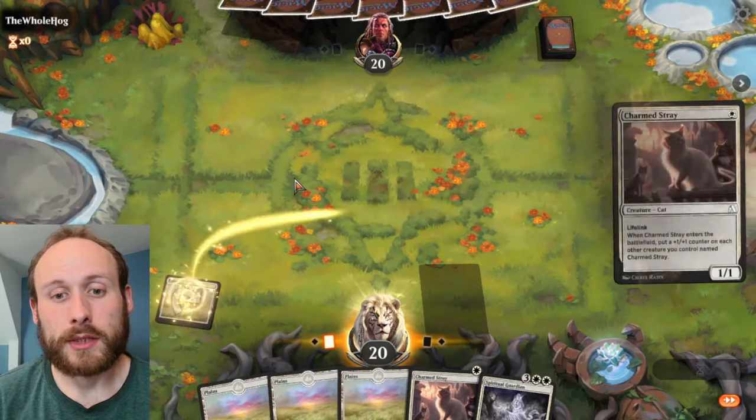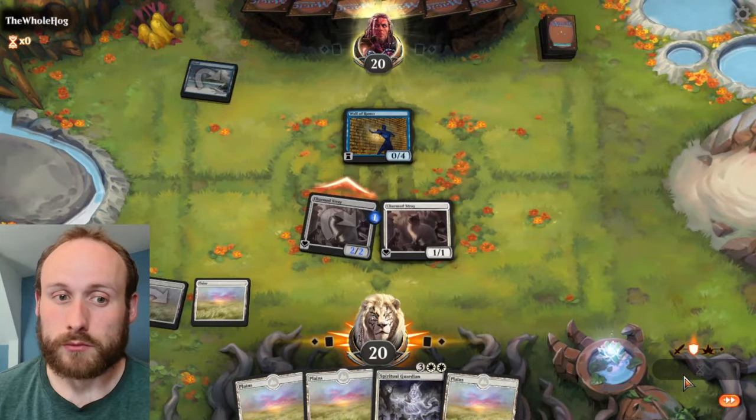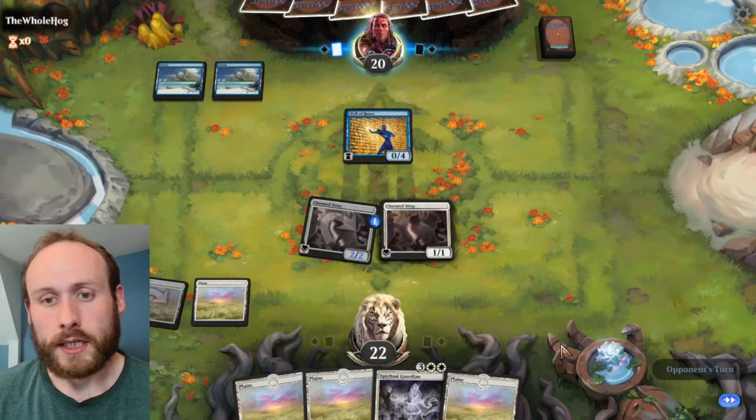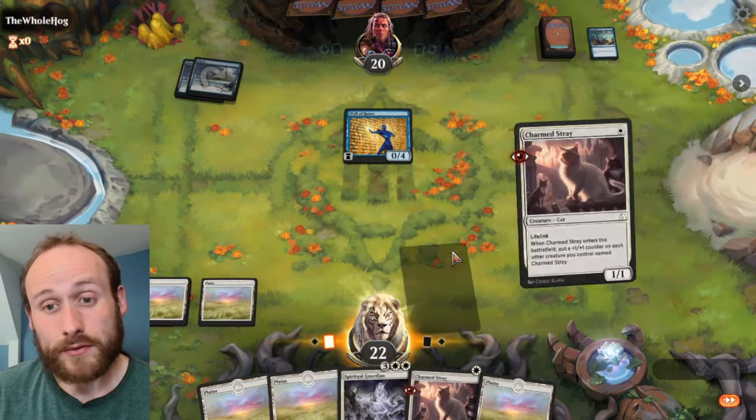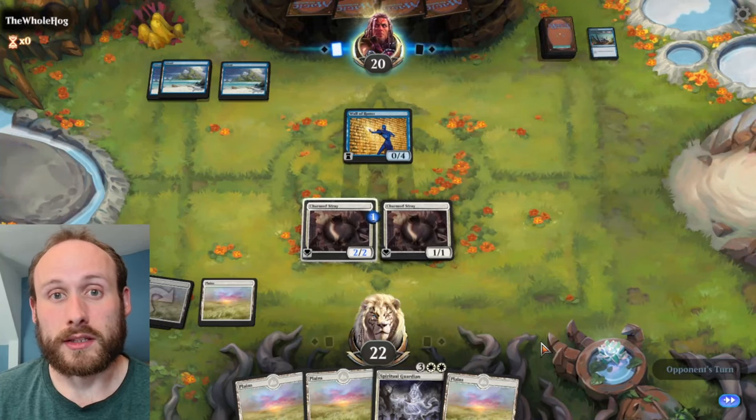The fifth game in each color doesn't need to be done yet, but it will be a real game against a real opponent rather than against Sparky. It doesn't matter if you win or lose for the sake of the color challenge — once you've played that one game you can move on to the next challenge.